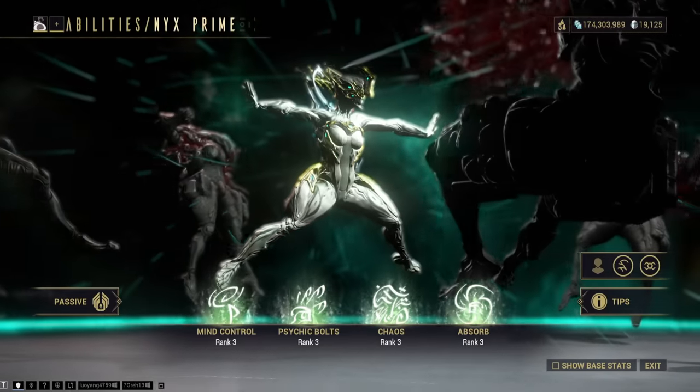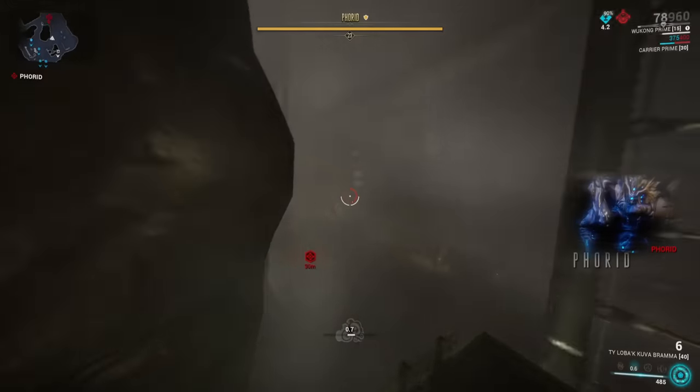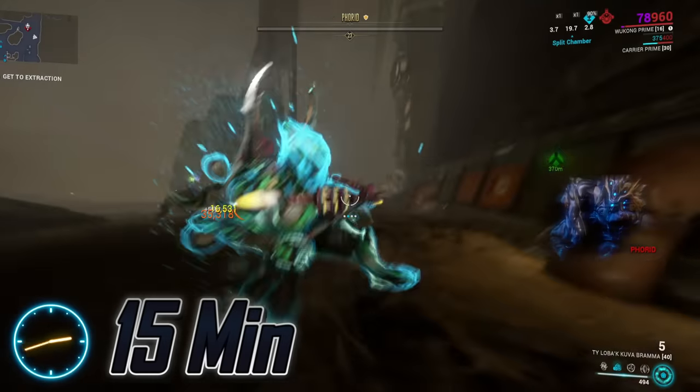Nyx. Her parts drop from assassination missions currently under invasion from the infested. When available, they should take no longer than five minutes to farm.